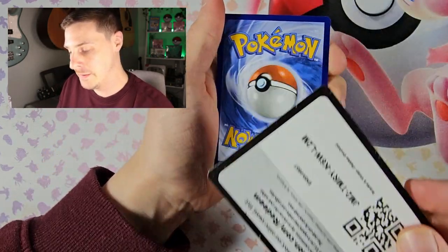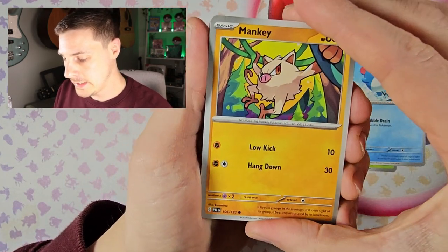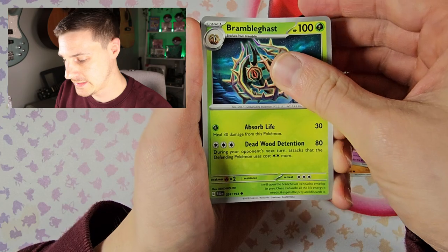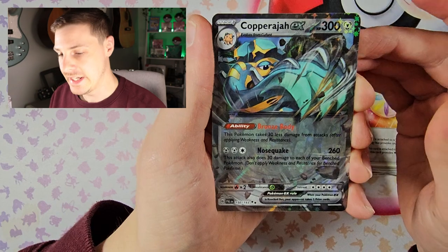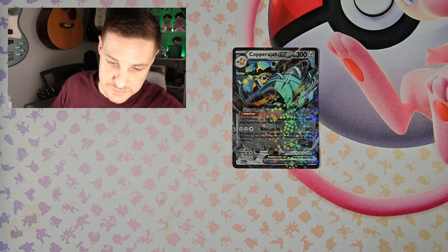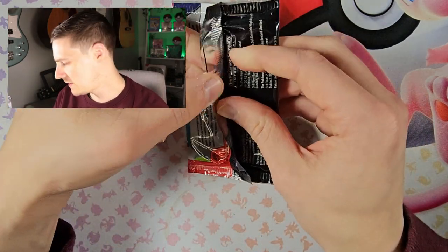It worked in my last video — let's see if it works here. Pine Coal, Merill, Mankey, Delibird, Mr. Mime again, Brambleghast again, Superior Energy Retrieval, Luminous Energy, and a Clodsire EX. So not the most exciting card, but it is a pull. Three out of eight — not a great pull rate, isn't a great ETB so far. Must have to check the value on that gold card to see how it's performing in the UK.